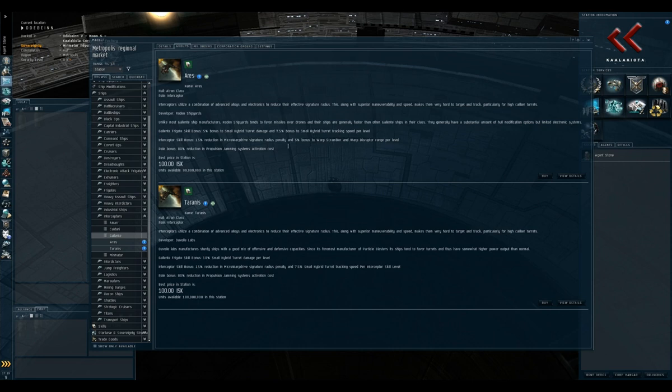Most people consider not even fitting guns on the Ares because it's just cheaper — all it needs are the low slots, mid slots, and rigs. You do so little DPS it's not worth worrying about, so just fit the warp scrambler and warp disruptor. The Taranis, on the other hand, has a drone bay and turrets that do quite a lot of damage, making it better suited for smaller fleets. It's worthwhile having both interceptors available in your hangar so you can bring whichever is appropriate depending on fleet size.